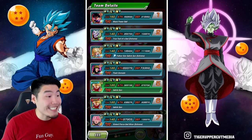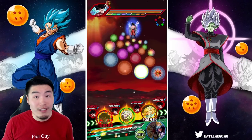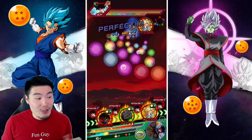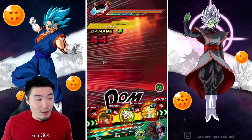216,000 defense, man. 216,000 — that's really good, that's very impressive. Like, we shouldn't actually take that much damage here unless it's a super attack. Look, double digits all the way through.